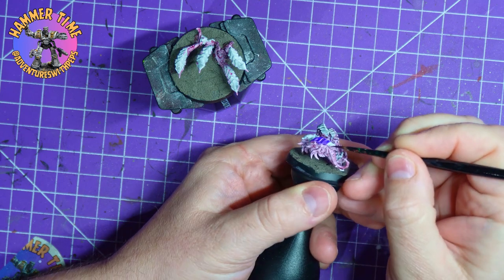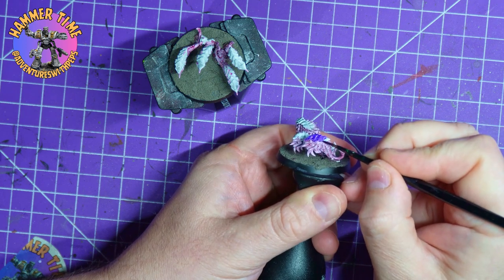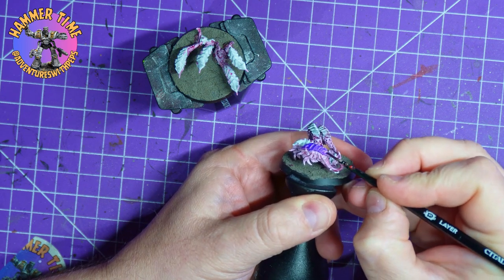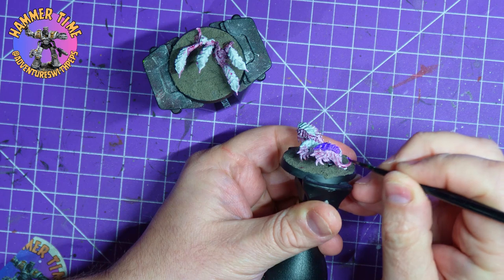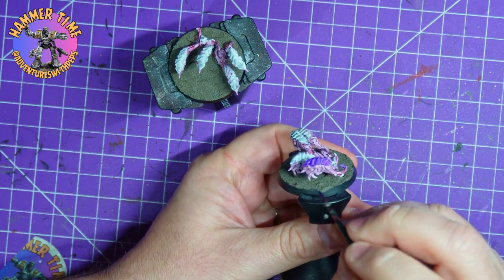Huge swarms of rippers are often seen on the battlefield advancing behind the larger swarms. These small bioforms gorge themselves on the fallen, tearing apart the wounded and cannibalizing the dead. It might appear that an armored Space Marine would be safe from their attacks, but in mass they can immobilize and drag down even the strongest battle brothers.